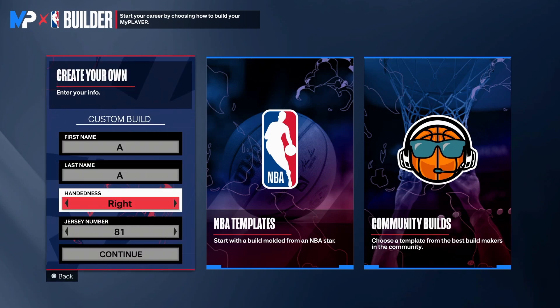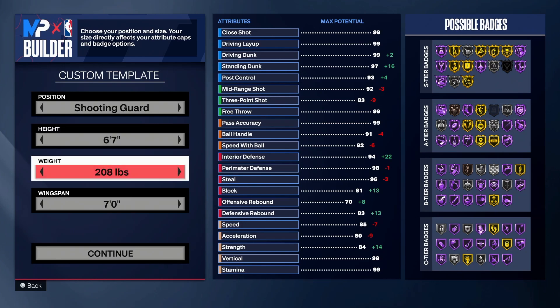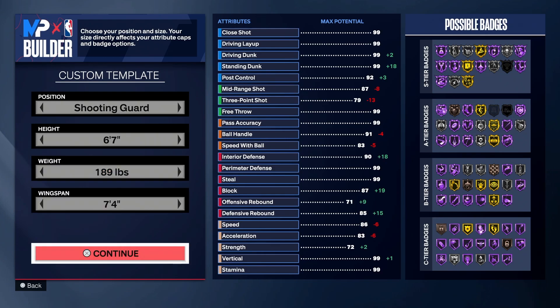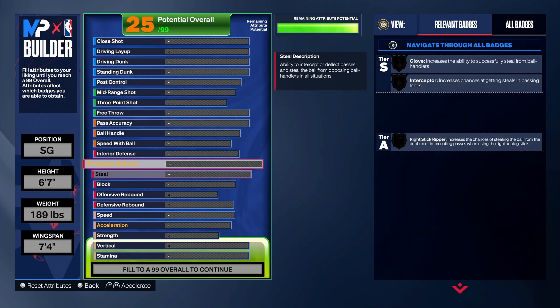Getting straight into it — shooting guard, 6'7", could be point guard, could be whatever, doesn't really matter. I want to go down to 72 strength so I can get Brick Wall and Immovable Enforcer. Let's just get straight into upgrading and doing all that.